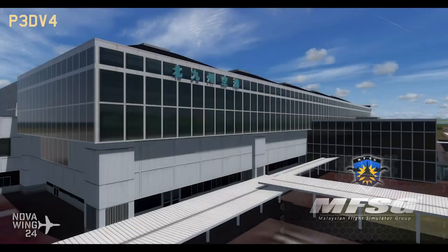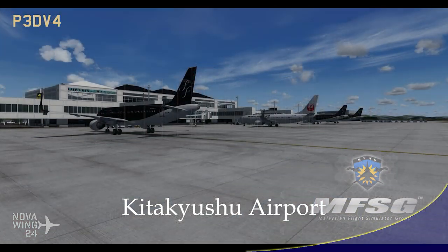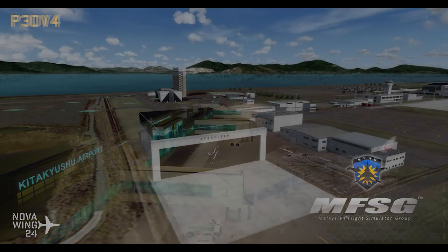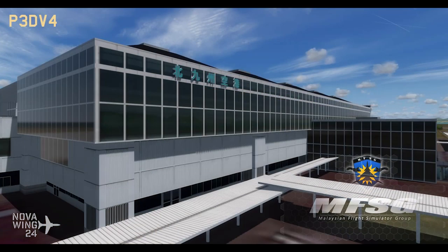Continuing on with ESP platform releases, the guys over at Malaysian Flight Sim Group have come out with their latest release. I always love reporting on these guys because they make content fairly affordable and they make it across not only the ESP range in one installer, but also for FS9. They've released another one of their Japanese airport releases, this time for Kitakyushu Airport — I am absolutely certainly sort of got that wrong.